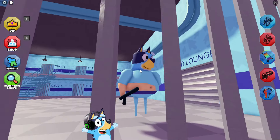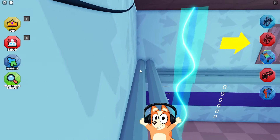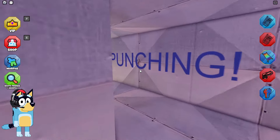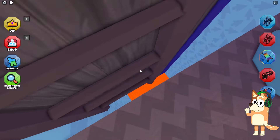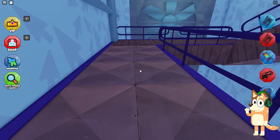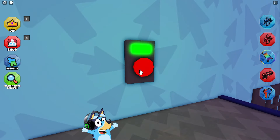Hello everyone, friends. Today we will finally play a game based on our cartoon. Bluey! Is this your prison? Wow, this looks very cool. Everything here is blue. Let's see how much it has changed. Wow! They made a wooden staircase here. This looks pretty cool. Why is it so difficult to climb? Oh, I think they made it a little buggy. Okay, we were still able to go upstairs. I really like that finally someone made a map in Roblox based on our cartoon. It would be very cool if they added Bingo, Mom and Dad here.